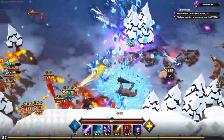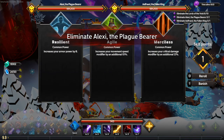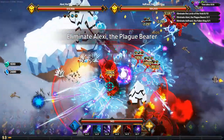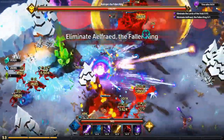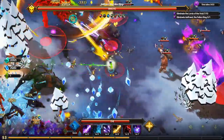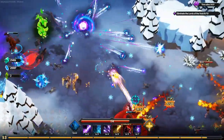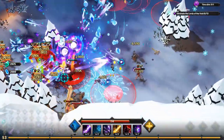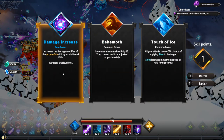Lords spawn — the Plague Bearer and the Fallen King. I take Agile. The Plague Bearer dies in a second. The Fallen King does a spin-to-win attack but he's dead too. I take an Arcane Orb damage increase.